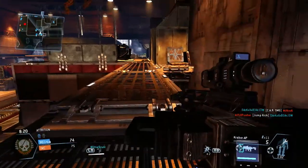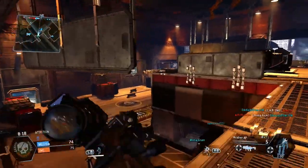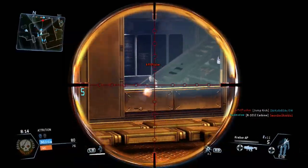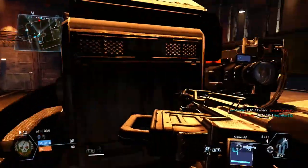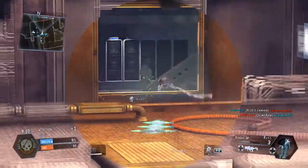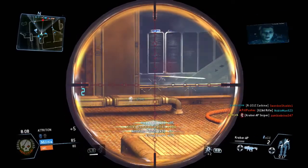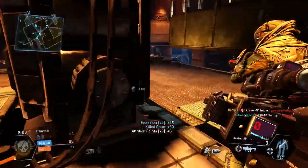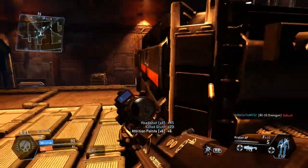One thing to keep in mind is that when you are cloaked and looking through the scope, you don't get to see the crosshairs. So you kind of have to get used to just getting your target in the middle of your screen and taking the shot that way, or just don't take your shot while you are cloaked.